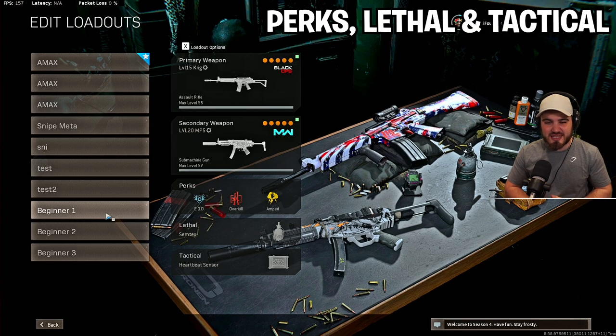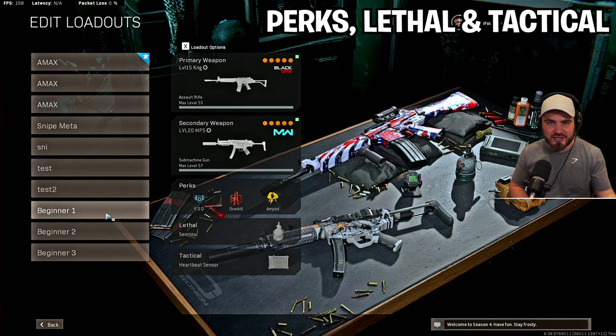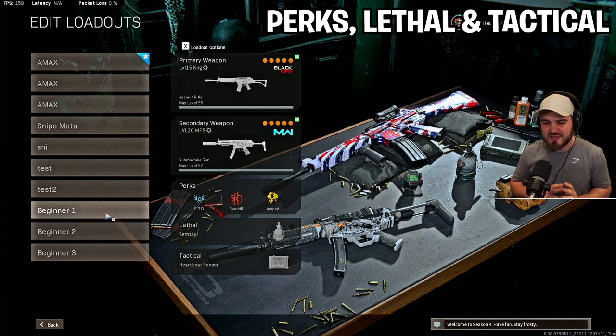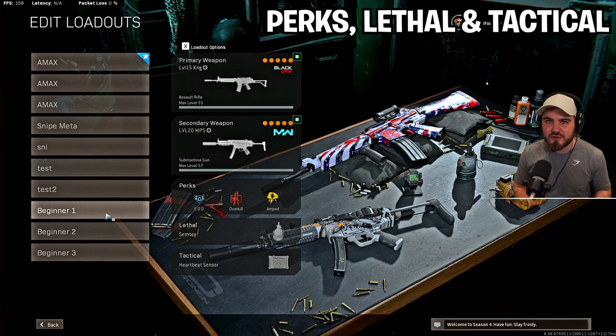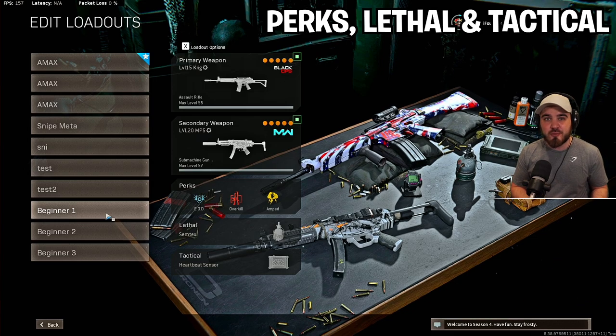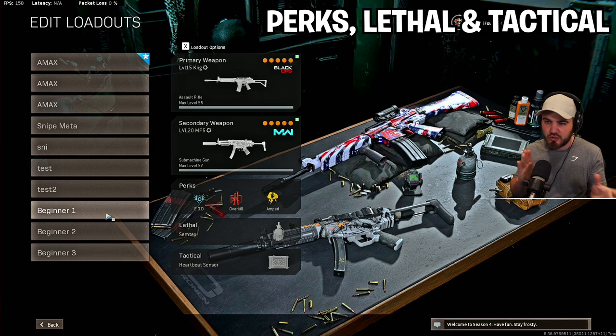Lethal is going to be Semtex — a very simple to use explosive because of its sticky nature. You can chuck it in a building without worrying about it bouncing off like a normal grenade. You can stick it to vehicles, to players, to walls near players. It's just the most simple and effective lethal. For tactical, Heartbeat Sensor. It's universally useful — yes, a lot of people run Ghost, but a Heartbeat Sensor is always going to be useful. Every time you push towards a building as a new player, you just get it out and check whether people are showing up, or if no one is, you know either they have Ghost or the building is clear.